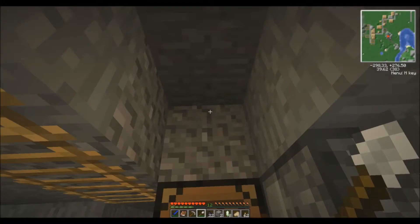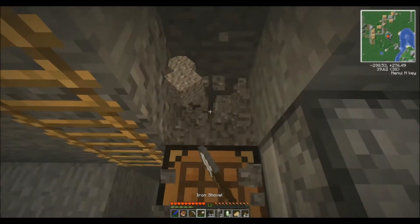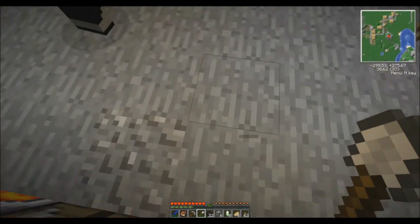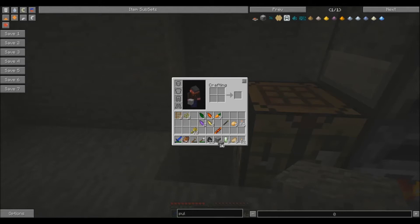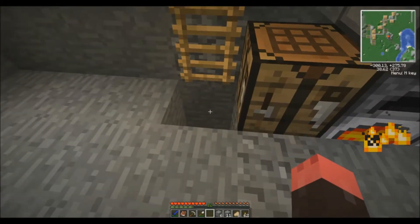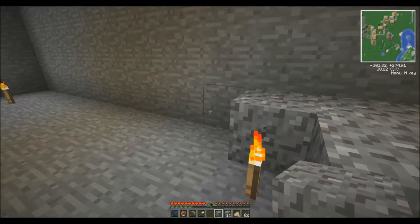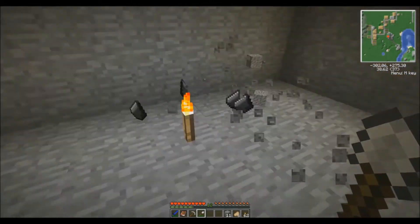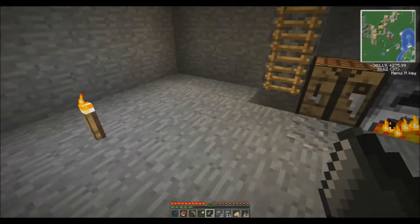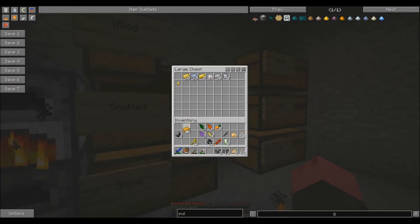Gold and iron — have we got any iron smelting yet? Yeah, it's in the chest. Oh there goes the ladder — it's okay, I'll put it back. I'm gonna build the machine frame. I need gold, iron, glass. I've got the redstone receiver coil thing we need as well, and we've got a shed ton of flint now too. We just need copper — got it as well. Lovely.